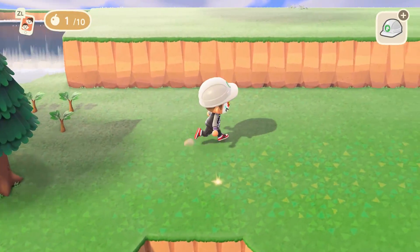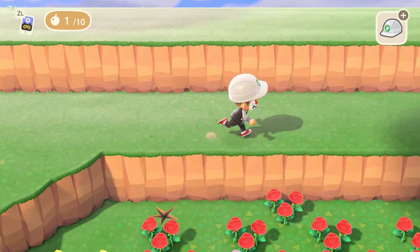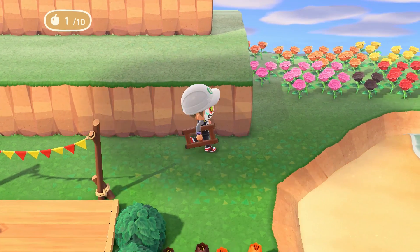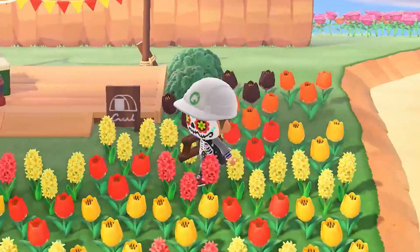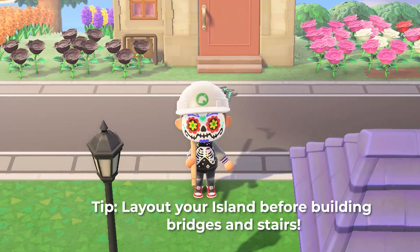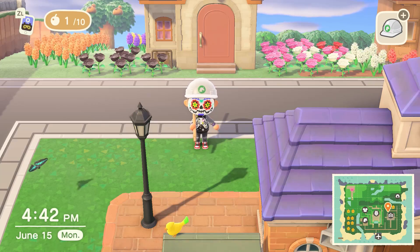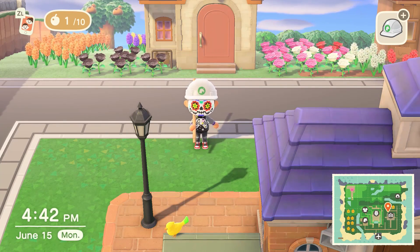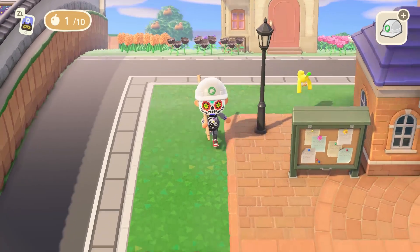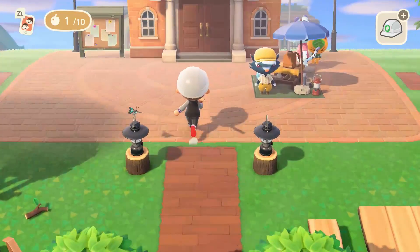I also got rid of all the trees that were over here because, you know, too many trees — way too many trees. I don't need all these fruit trees. So I got rid of them, and what I'm gonna do is relocate all these flowers. Oh, more flowers — so many flowers. I have to relocate all of these. Here's a piece of advice, guys: I would lay out your entire island, even if it's on a piece of paper or something. There are also apps and websites — I'll link them down below. I would lay out your city, your town, your island before you start putting down a bunch of bridges, because if you tear them apart just like I did, you're wasting upwards — I've already wasted at least a million bells just tearing apart a bunch of bridges.